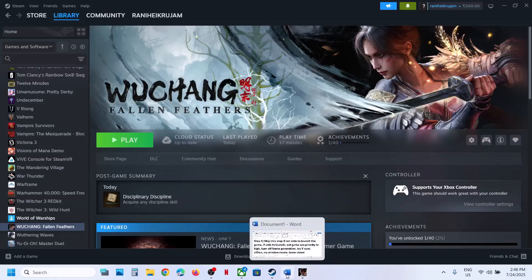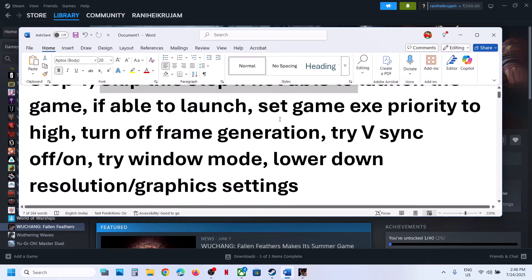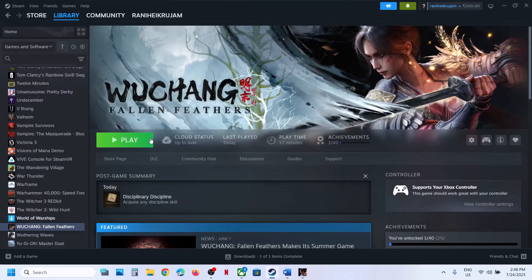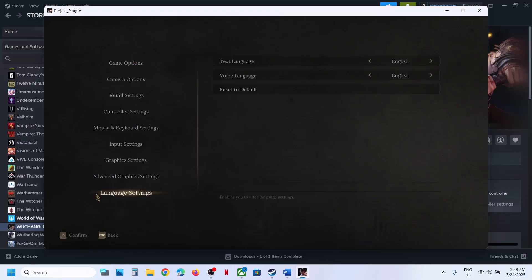The first step is — if you are able to launch the game — you can try this. If you're not able to launch the game, you can skip this step. If you're able to launch the game, set the game priority to high, turn off frame generation, try v-sync off and on, try window mode, and lower down graphic settings. For this, launch the game first.